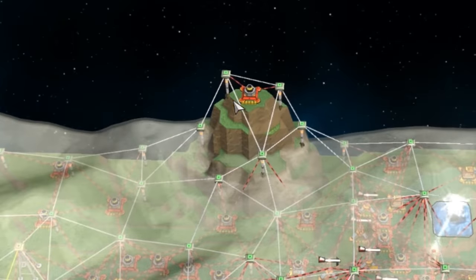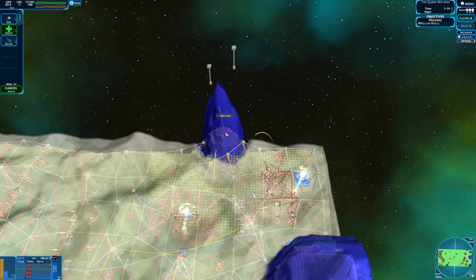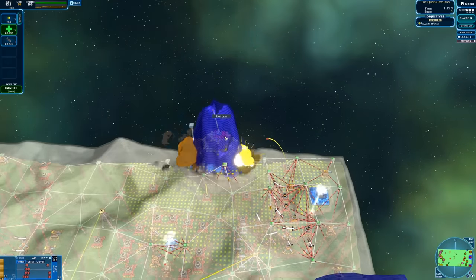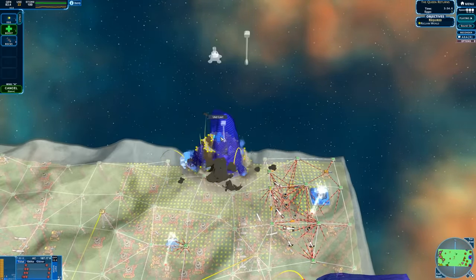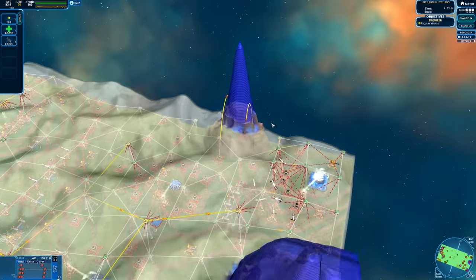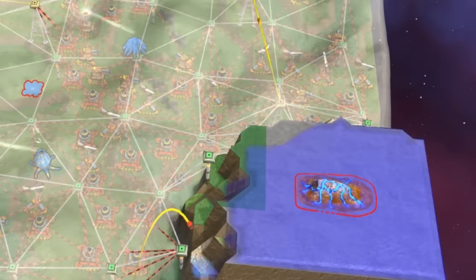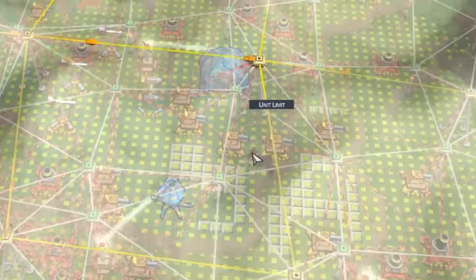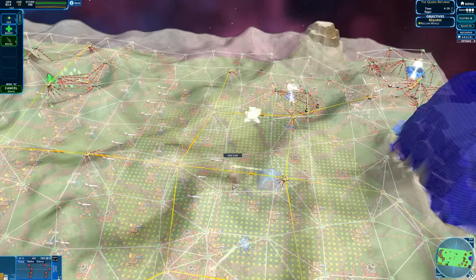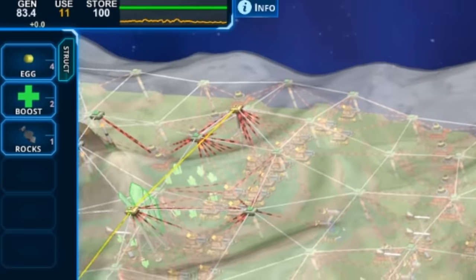I guess one of the things we could do is try to take this mountain with two eggs. And I boosted that. I'm going to have to wait until that mortar gets destroyed. I'll put another egg — I'm hoping that the boost keeps it there. I can use these rocks to try to target the nullifiers, but I keep missing. These are supposed to be like asteroids falling from the sky as an ability.